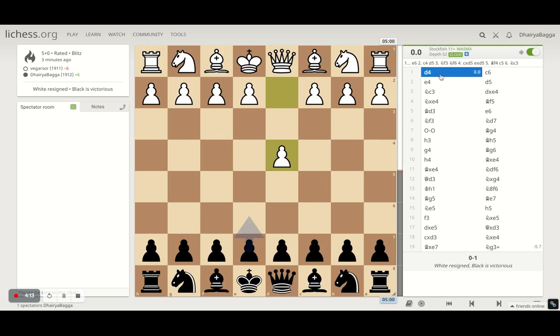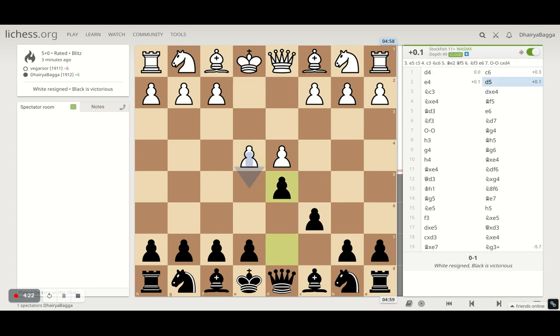Started off with d4, I respond with c6, opponent plays e4 going for the center, I played d5 - the complete Caro-Kann defense setup. Opponent responds with knight to c3 which is the main line. This could have gone to the advanced variation if he advances the pawn, or the exchange variation if he takes on the pawn. So three variations in the Caro-Kann generally happen; these three are the more important ones. I've posted videos on these before and I'll place links in the description.